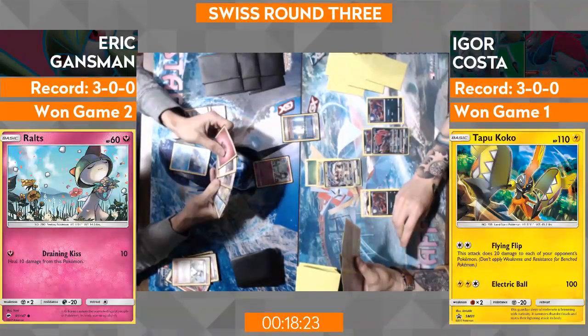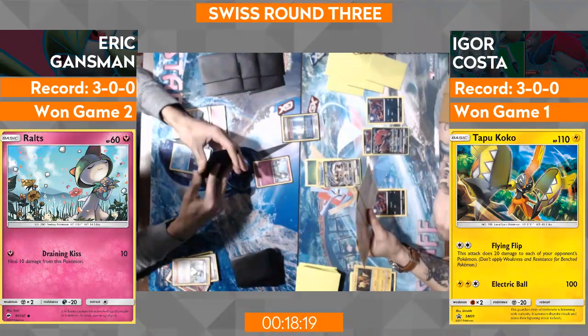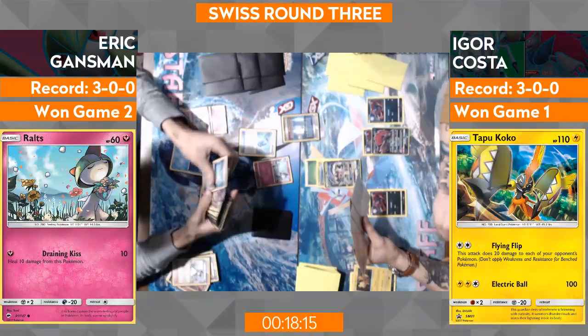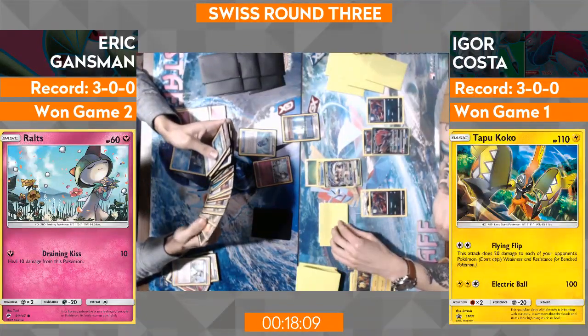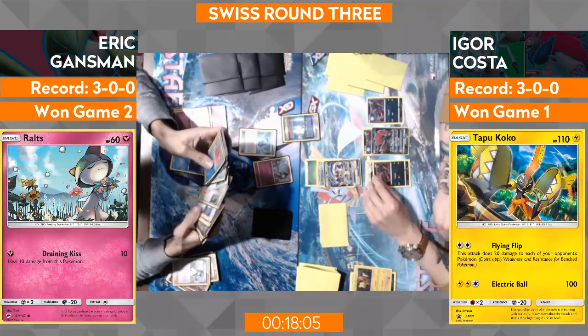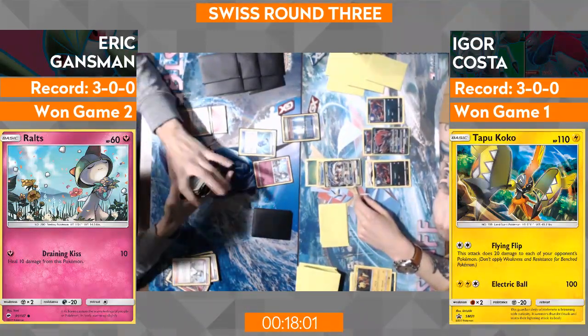Trade can get you back to your Field Blower, but the thing is you kind of want Tapu Koko if you're going to do Guzma first impression shenanigans. Looks like Eric's just going to go for an Evo Soda — got to get the Kirlia. Or Octillery, unless Remoraid evolves into something else. Octillery — that's a good point, because unless he gets the Rare Candy this Remoraid is probably going to die anyway, so there's no point getting Octillery. So he's going to go ahead and get the Octillery with that Abyssal Hand ability. Abyssal Hand ability!